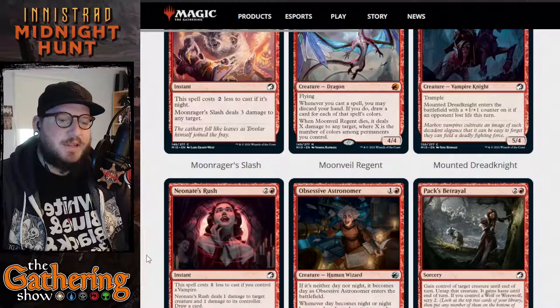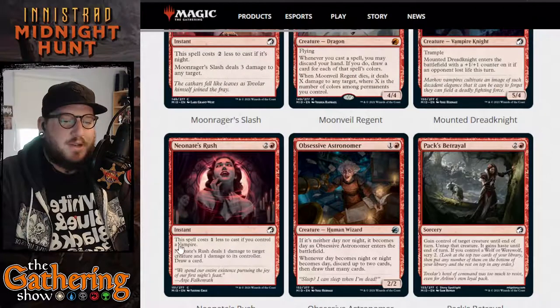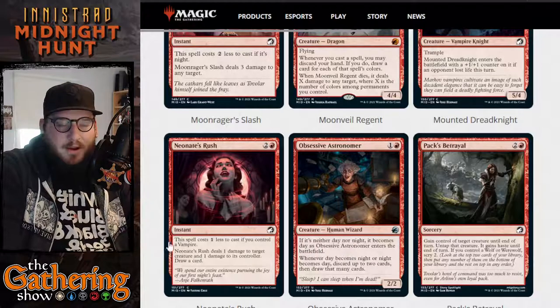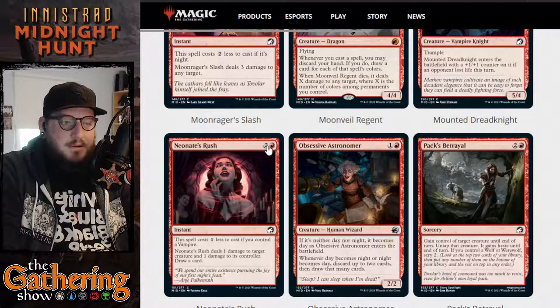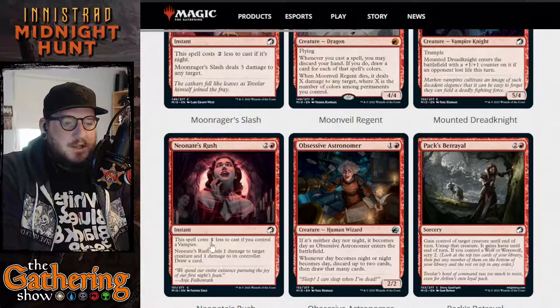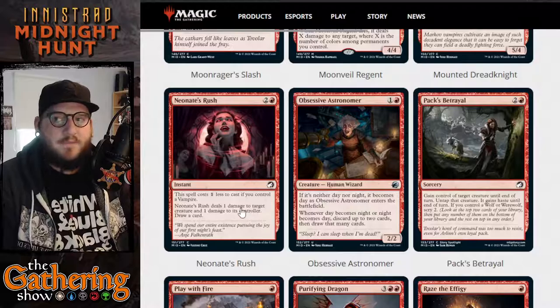The next red card is Neonate's Rush. For two and a red, you get an instant spell. This spell costs one less to cast if you control a Vampire — which, it's Midnight Hunt, so you probably will. Neonate's Rush deals one damage to target creature and one damage to its controller, then draw a card. So it could be a two-mana spell — one and a red — dealing one damage to a creature, one damage to the controller, and you draw a card. Pretty good.